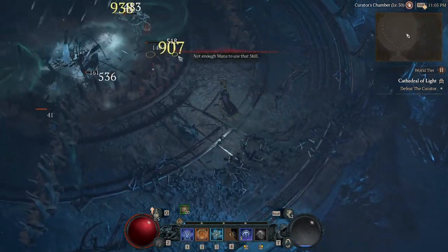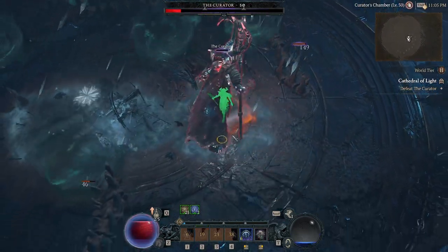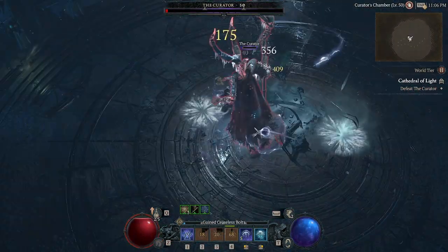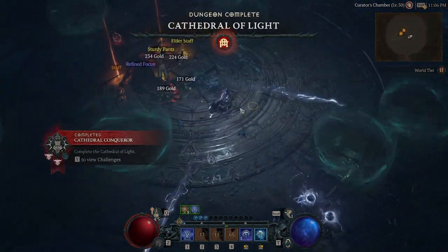That's generally him in a nutshell. The key thing is that triple ground slam — save your abilities for it. Try to run toward where he just came from after each slam so you're a little further away each time and have more time to judge the next one. Hopefully with all these tips, you'll be able to beat the boss of the Cathedral of Light in Diablo 4.